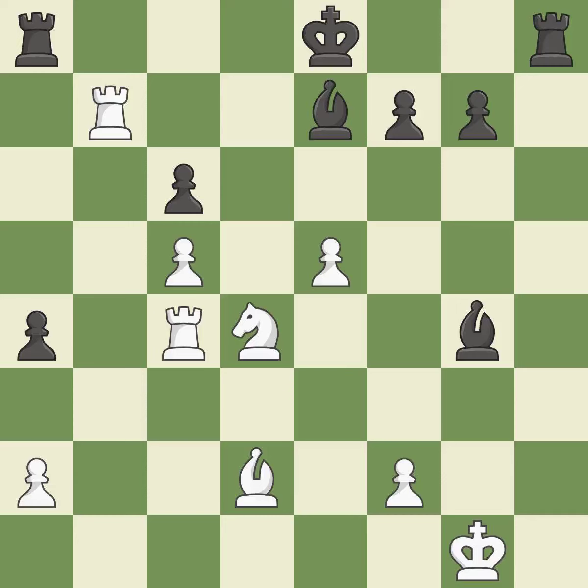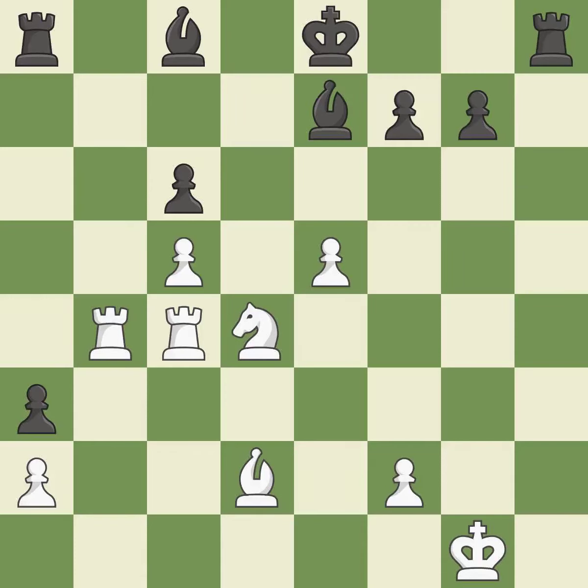This activates a rook by getting it to the 7th rank and also restricts the opponent's king — this is the only move that works and it is a great move. This misses a chance to protect a pawn that was being attacked — it is incorrect. Now that the rooks can see one another, they can defend one another — that's good. The pawn is now on a square that is safer — it is ideal. Very precise — it is best.